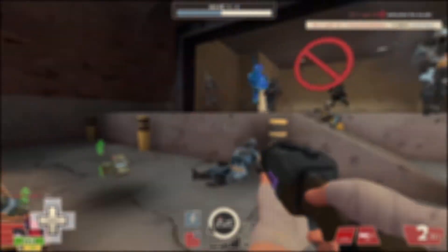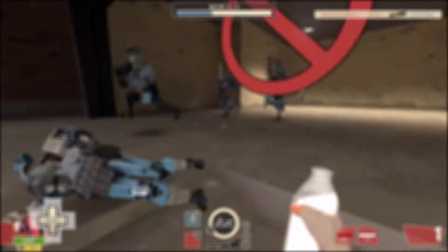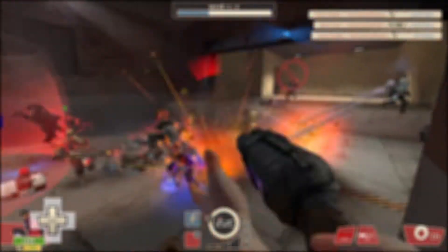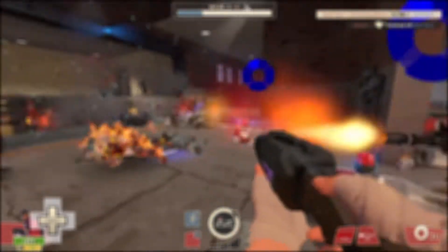Today I wanted to start a series I've been meaning to do for a while — it's the Two Cities tour guide for each class. We're starting with Scout since that's mainly what I like playing now. Not a lot of people are able to get the hang of Scout and just switch to Heavy or Pyro, so I wanted to do a beginner's guide. I hope you enjoy and let's get right into it.